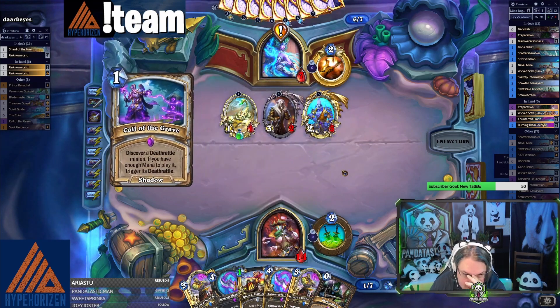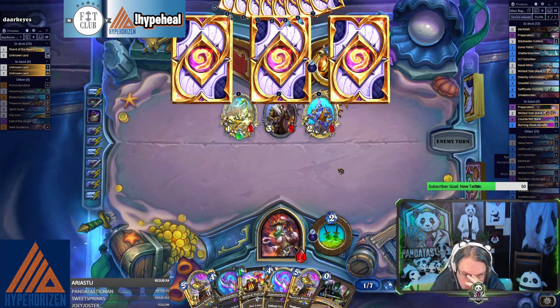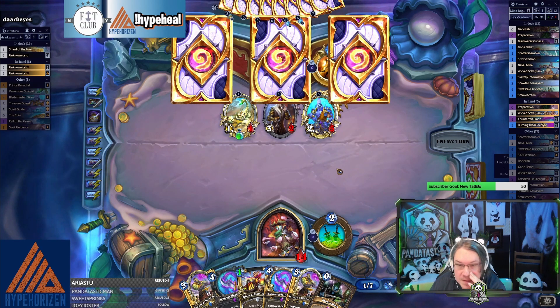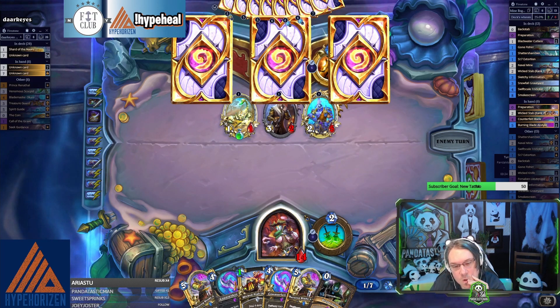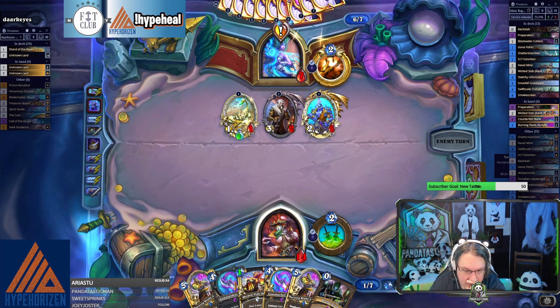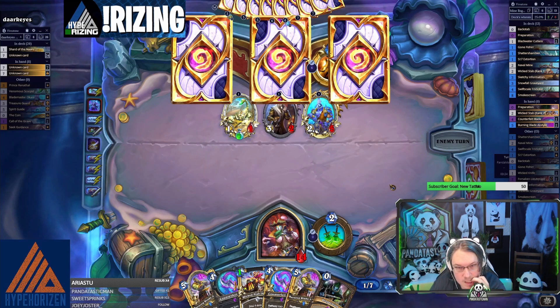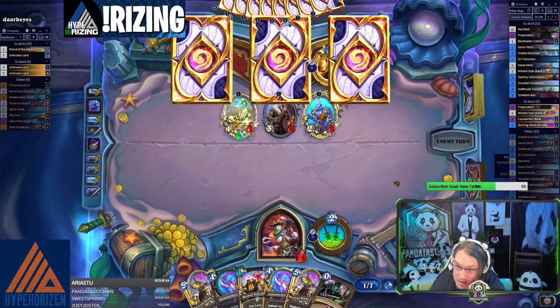I could double weapon next turn — that's lethal right? And then Prep Stab maybe if need be. No, that's not quite lethal. So I can play weapon, attack face, push the button and Stab — we have lethal. It's possible I have lethal.